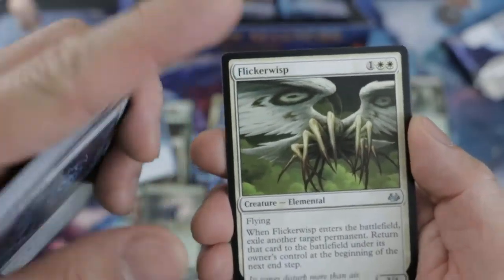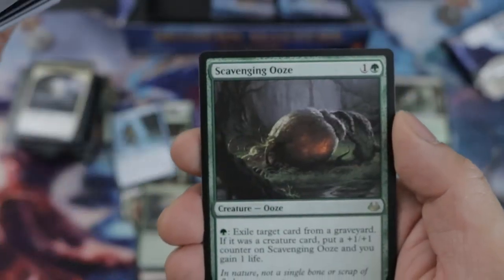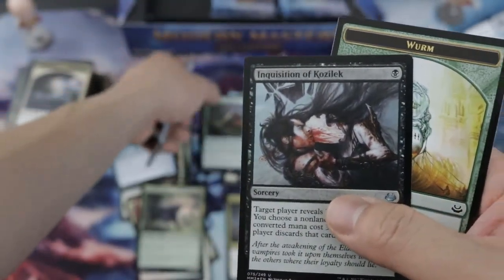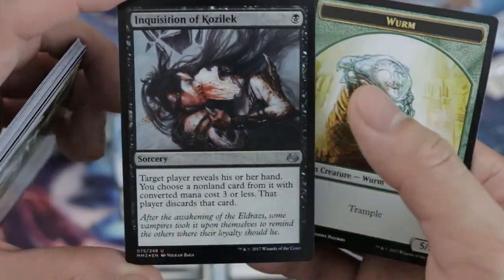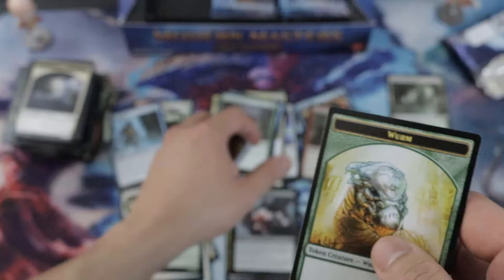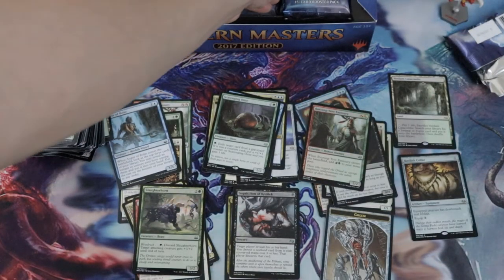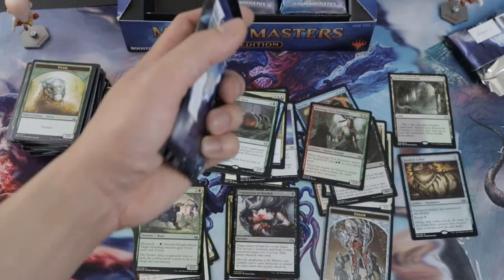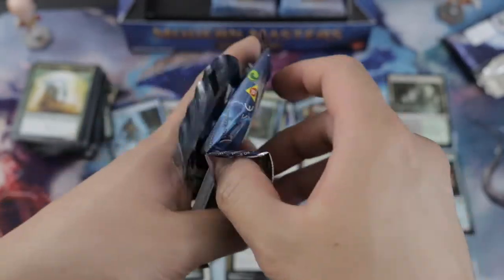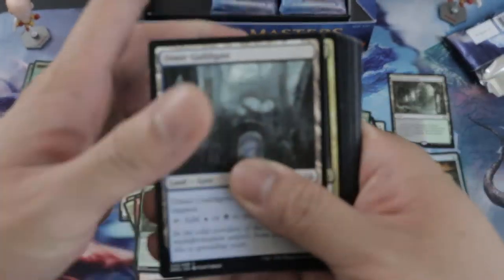Flickerwisp — great in Death and Taxes. Tidehollow Sculler — back in business! Inquisition of Kozilek — oh yeah, how much is this, like twenty-five dollars? The Rise of the Eldrazi version was probably like fifty to eighty or so. Remember when Inquisition was like five bucks only?